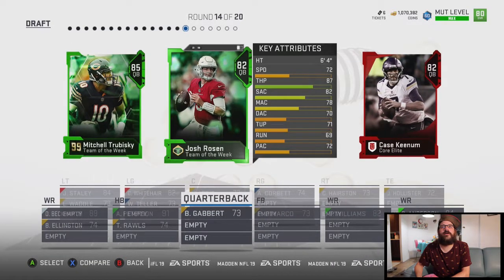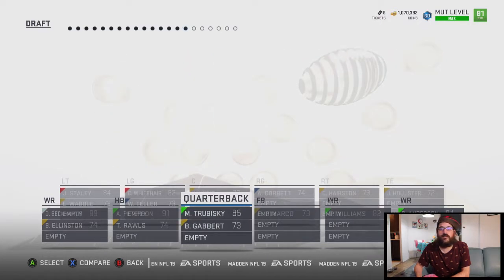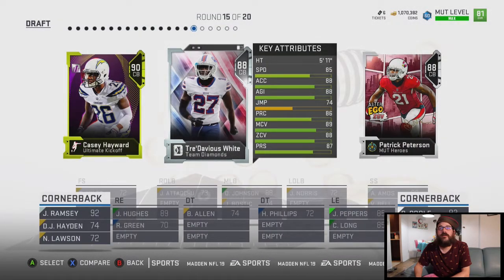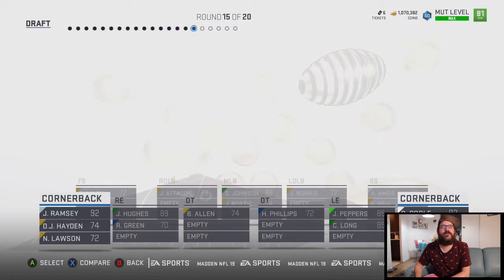Hopefully we can upgrade these — hopefully I get a legend QB. I don't even know who to pick here. This is one of those where... Stravinsky's got the highest overall and he's got the throw power, so I guess that's the move there. We're at 86 — this is a tough call. I almost think... no, okay, I'll go with him.